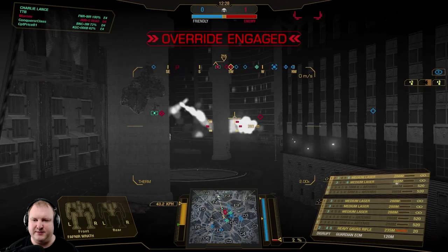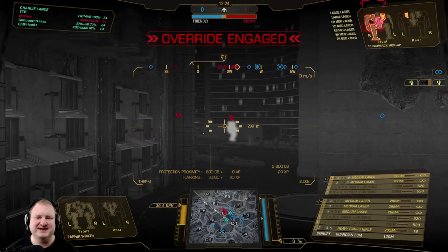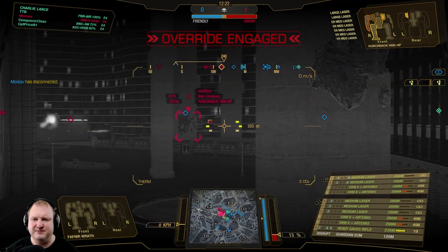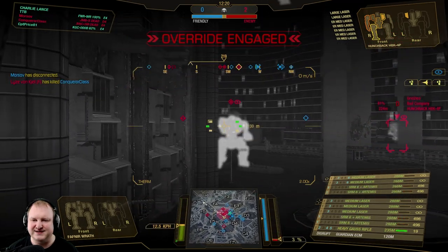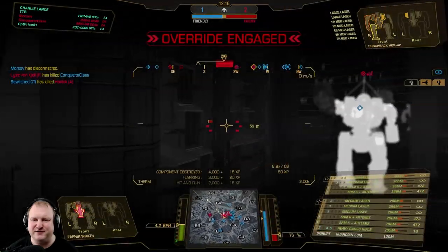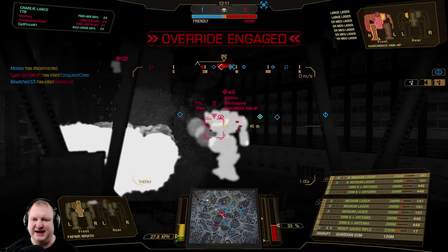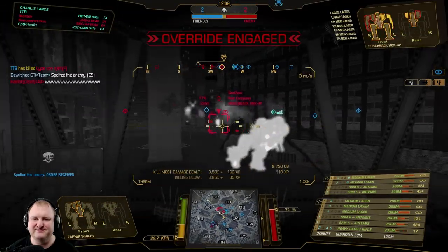I don't want to use my lasers to give away my position, but as I say this, my teammate shoots MRMs — that is not very stealthy anymore, but that's okay. We're a little bit out of range for the target to the right-hand side, but look at that. We've got somebody coming for us, and he's coming straight for us. That's an enemy Cyclops, and now you see it. One more up, and now you don't. Easy.